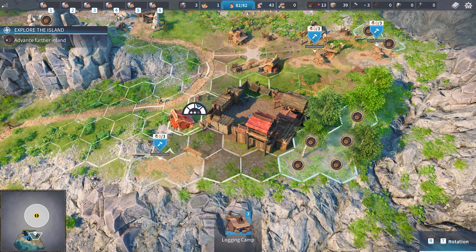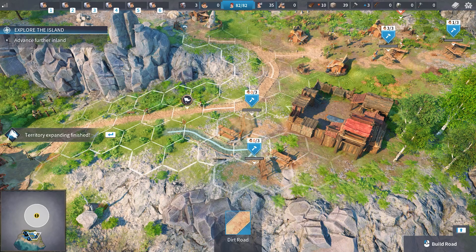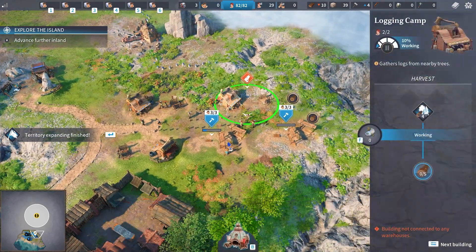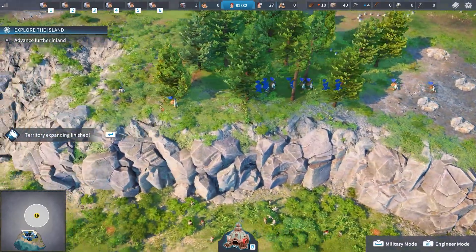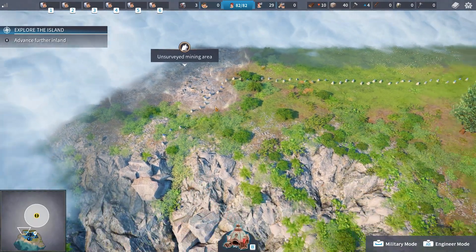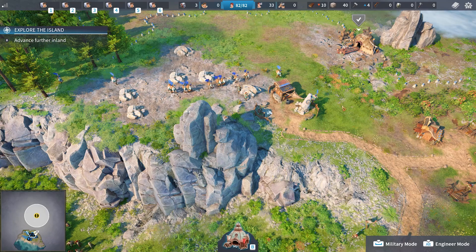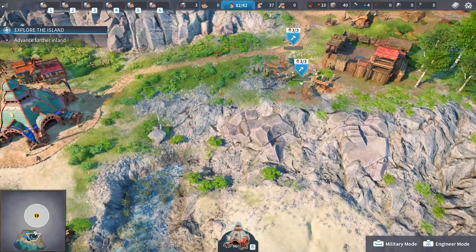Yeah, that'll work there. There you go, squeeze some in there. We're going logging camp crazy. Building is not connected with a warehouse — that's right, we're getting there. All my engineers are busy; I sent a billion out here to expand. This is the land that you prospect — you survey it and it'll generate iron or stone. It won't just be the surface stones because those are going to run out eventually.